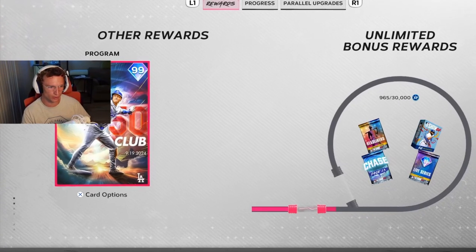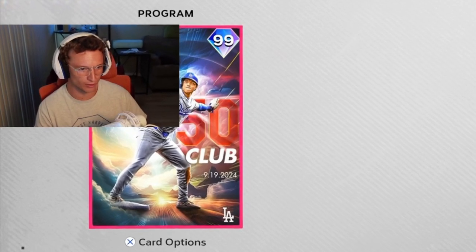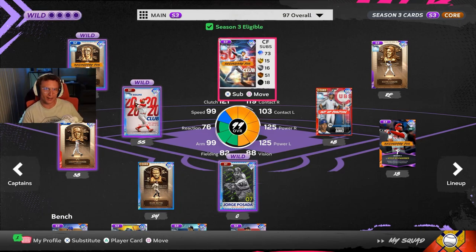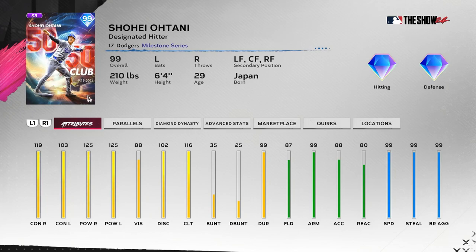I mean, they glazed Otani a bit, but they literally put him like in heaven on this card. There are mountains in the background, there's lightning, there's like a vortex or a black hole of some sort. We got Shohei Otani, and according to Showzone already — they put this out — he's the number one meta overall center fielder. Designated hitter, obviously, but we're going to have him play center field.